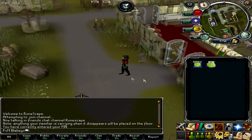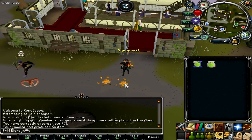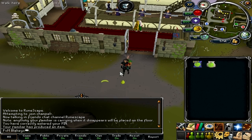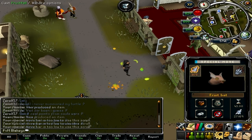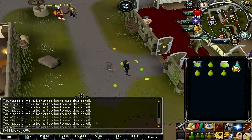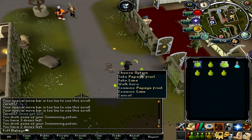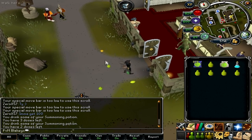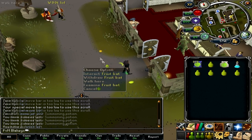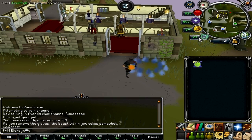Here's an example of when your special bar runs out and you have too low to cast a spell. You drink two doses of summoning potion which gives you 30 points back. I usually use a summoning potion for a free inventory slot — they don't cost that much money.